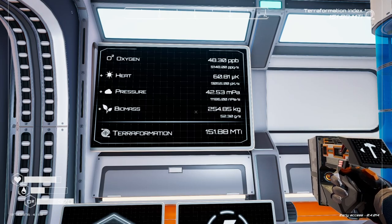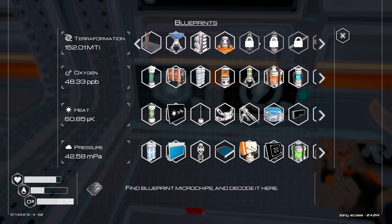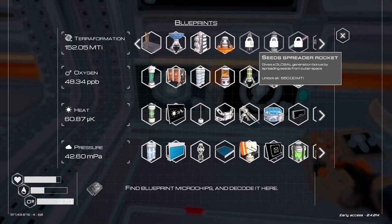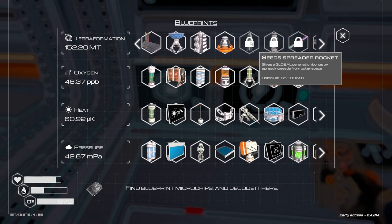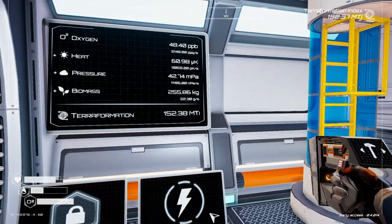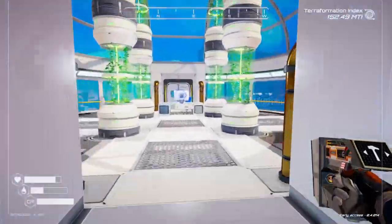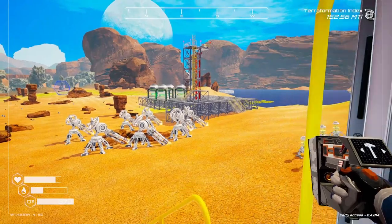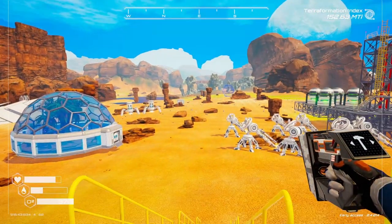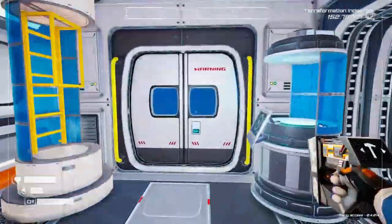Our heat's going up a little more — good. Pressure is still going up, and oxygen too. We need that 650,000 mega-Ti to get our oxygen going. I was thinking about launching another biomass rocket, but I think we're doing okay on biomass, so let's just get cracking.